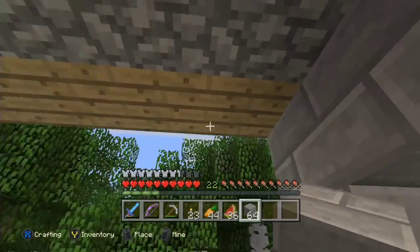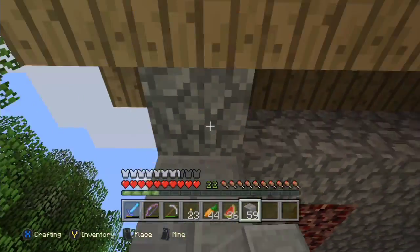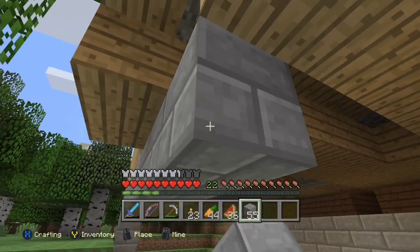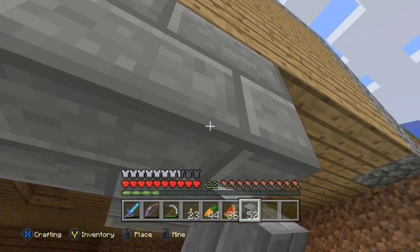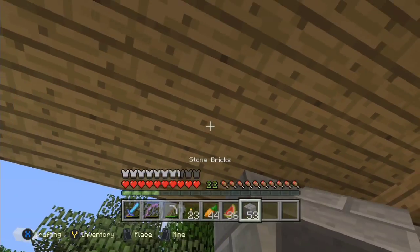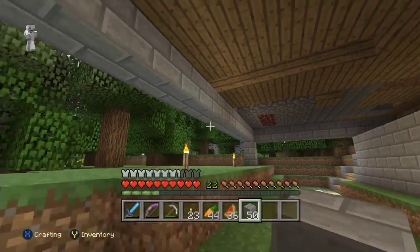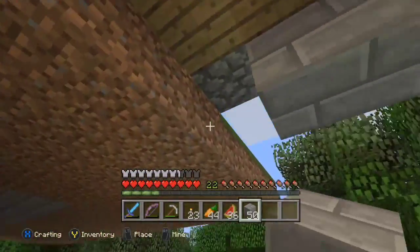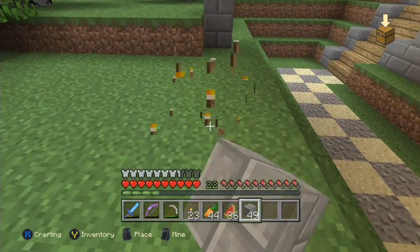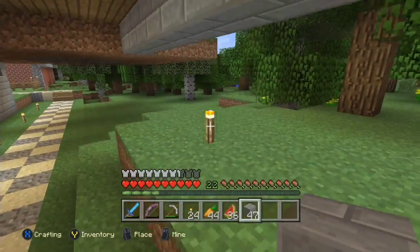First off, we're going to start working on the stone bricks going around the outside under here. That's gonna bother me — I don't like leaving those gaps in the house. I know monsters won't spawn, but it's just a dark area and it looks weird when you're looking at the house. I'm just gonna build this to here. There's a stone pillar coming down every four blocks and I marked it with torches, so it's quick and easy to build.